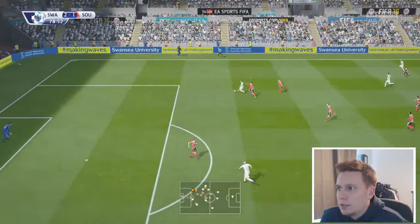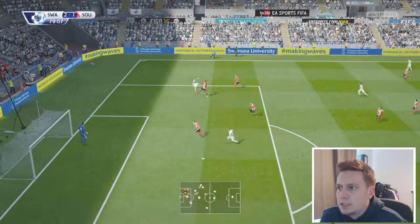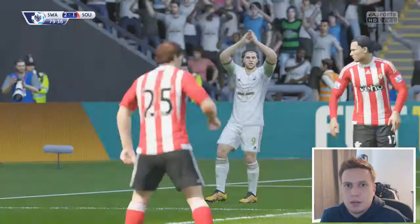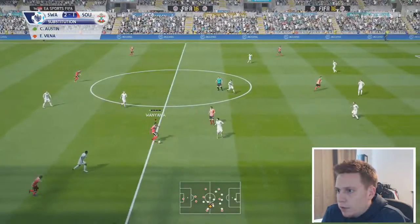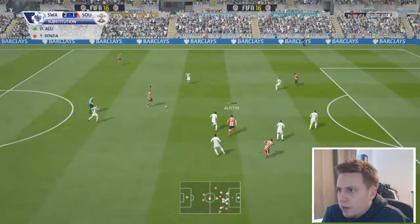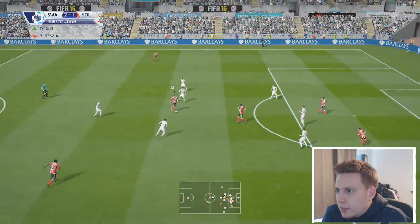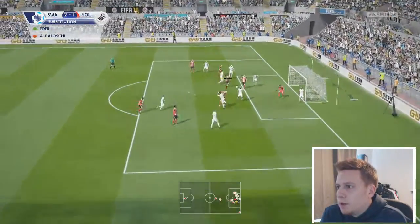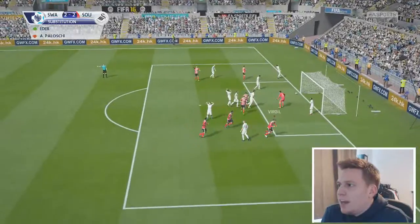Swansea coming forward, looking to kill this game off. Van Dijk can't catch his man, ball is stood up to the back stick - Lucas' header goes just wide. Lopez finds Wanyama, he finds Roberto, finds Austin - we're moving the ball very quickly, this is promising stuff. Dele Alli's got a bit of space, can he hit one? Good save, Fabianski. Corner taken by Roberto - Van Dijk with the header. We are level!